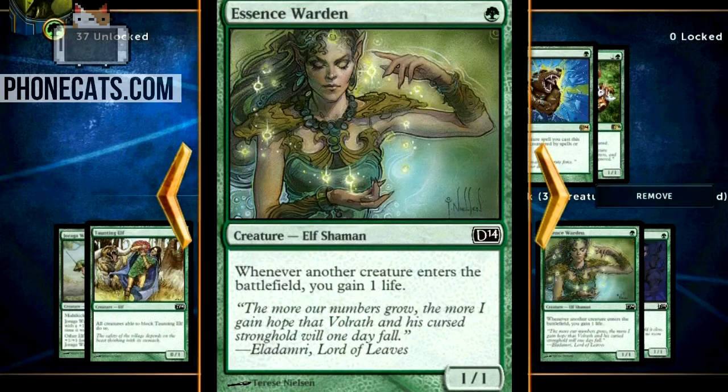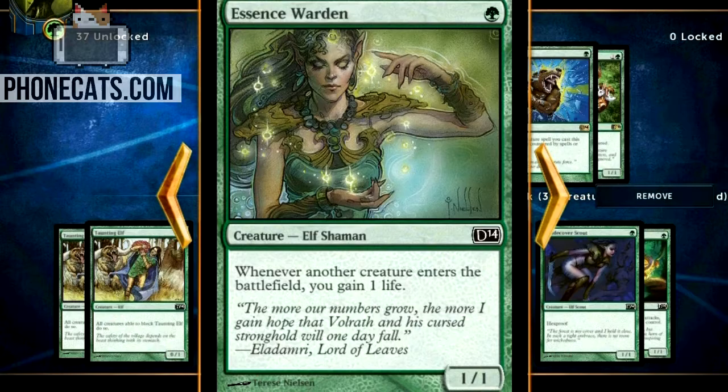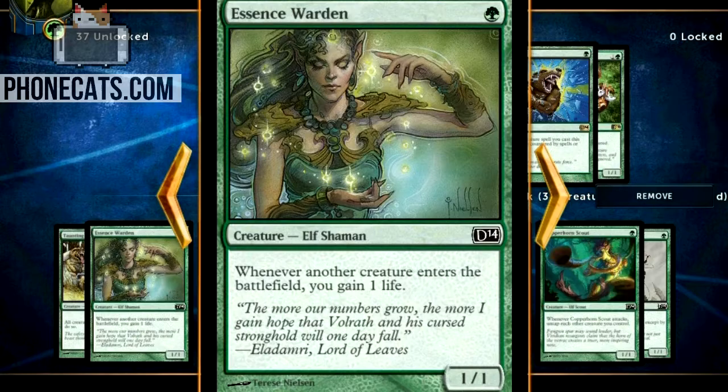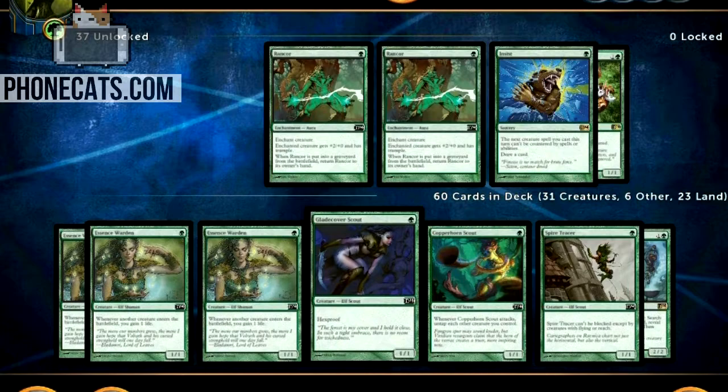Essence Warden is another stout one mana for a 1/1 — it's basically a Soul Warden. Whenever another creature enters the battlefield, you gain one life. If you enjoy playing the White Weenie deck, Avacyn's Glory, and you like whenever you get those two Soul Wardens in play, then you're going to love playing this deck. The Essence Warden isn't even the main combo mechanic, but a lot of decks will remove this just thinking it's kind of like a backbone. A lot of decks don't want you gaining any life, which becomes an ongoing thing.